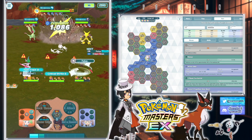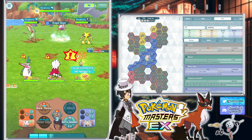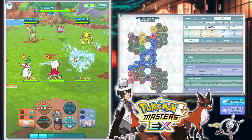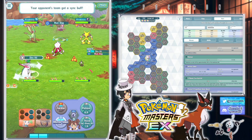Yeah, this flinch is super annoying. Because the big thing about Shauna is, like, if Shauna gets flinched, it's ugly. It's not very good. Does not look good when she gets flinched.